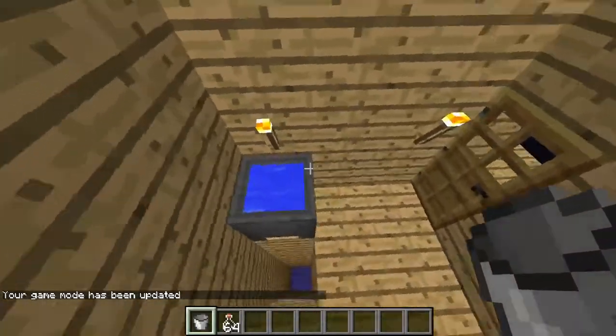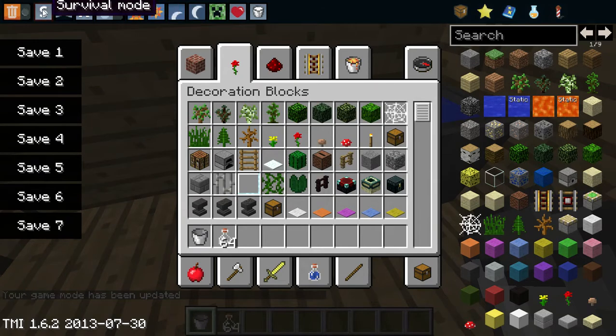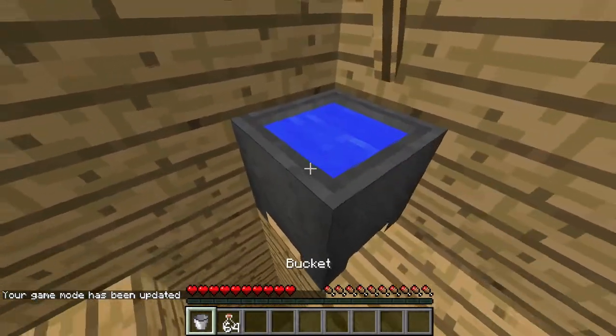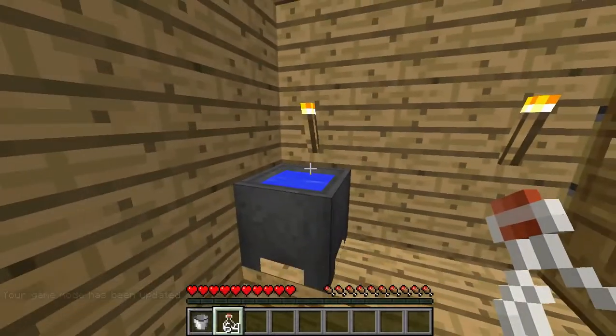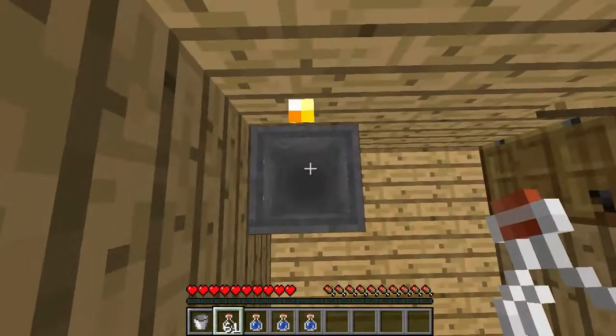The real question is how you're going to get out afterwards. I've got my handy creative mode, and then all I've got to do is swap back into survival mode. You may be wondering, well, how do I close this? Since you can't pick up water with your bucket, it's a little bit of a challenge. You're going to need to fill up glass bottles with that.